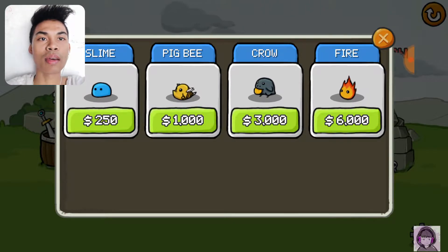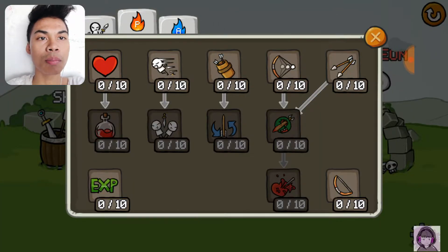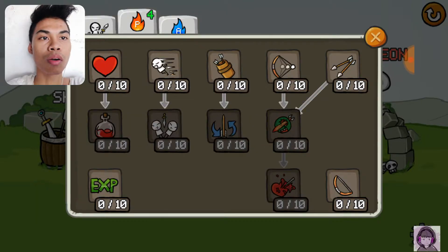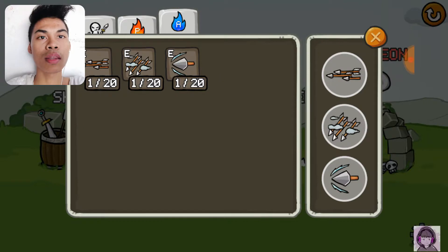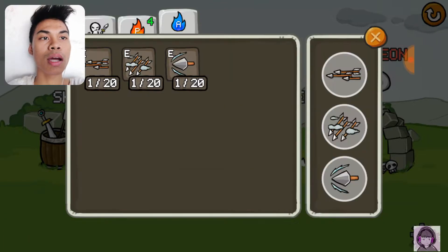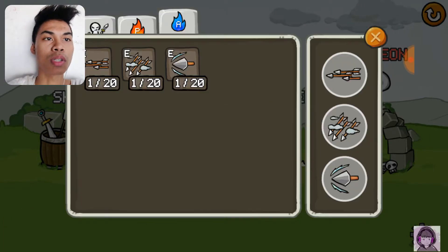You can also have pets here — slime, pig, bee, crow, and fire. And you can upgrade your skills: the passive skills include bonus XP skill and double shot skill, and the active skills we already use are multiple shot and power shot.